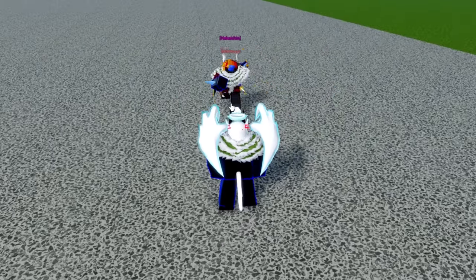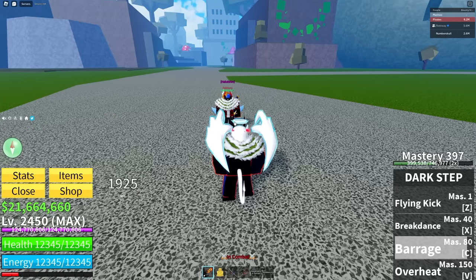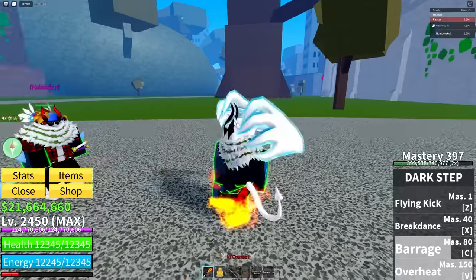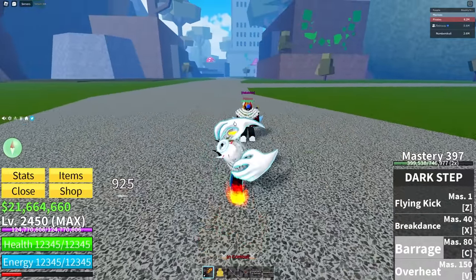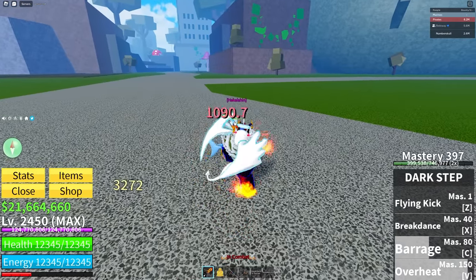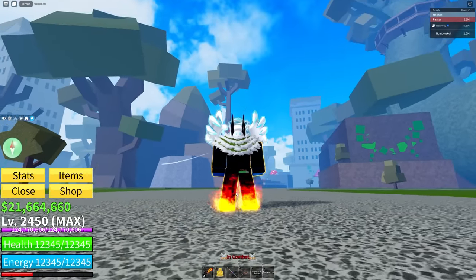Too bad, I got her flowers yesterday and she loved them. The last ability we have is the Overheat ability, and this charges up your damage or gives you burn damage. I think it just boosts your damage and maybe your speed as well. But as you can see, that is Dark Step — my feet are on fire.